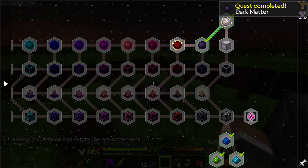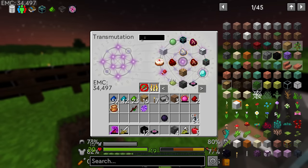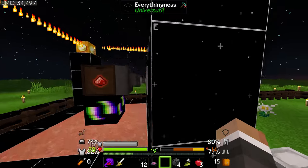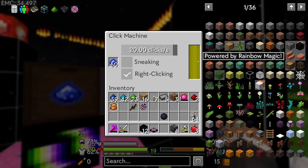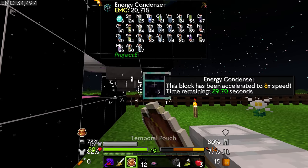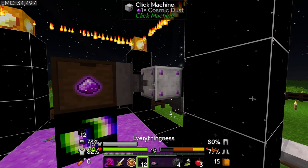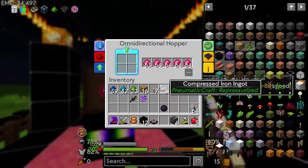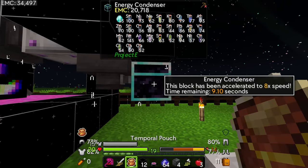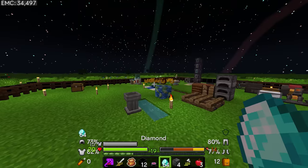To get the transmutation tablet we need 16 dark matter, which is currently more than we have the EMC to make. We can speed this up — swapping to 20 ticks per second will go crazy, and we do have our temporal pouch to accelerate things. The hopper is also potentially a bottleneck, but let's put items in manually for now. This is generating a ton of EMC very quickly. We've got over two stacks of diamonds — let's dump those in.